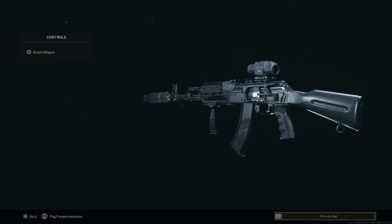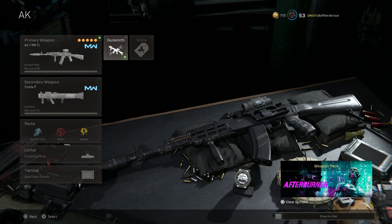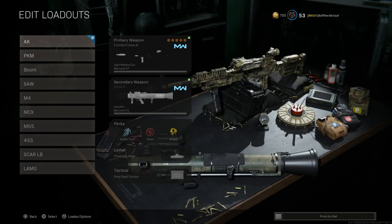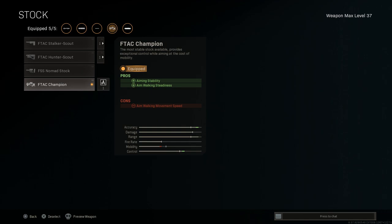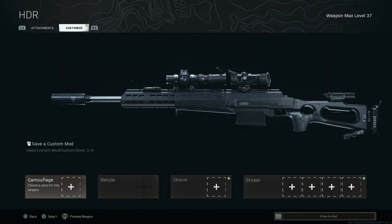The next weapon — this is my primary class I pick up first. I have my Carl Gustav in case I run into the vehicle meta in solos, which is very prominent. I also have an HDR class — very straightforward: running the monolithic suppressor, the longest barrel being the 26.9, the Tac Laser, variable zoom, and the FTAC Champion stock for aiming stability and aim walking steadiness.